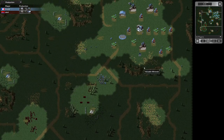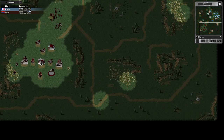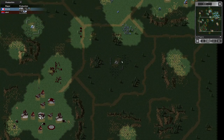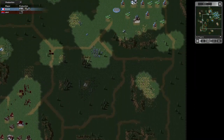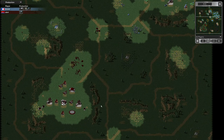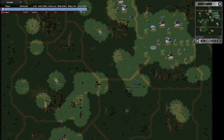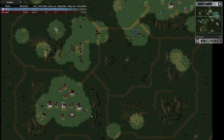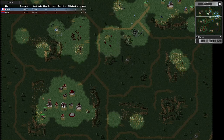My opponent's got his engineer down there and it looks like mine is still around. He didn't capture the oil derrick, so it's two oil derricks to me and zero to my opponent. He doesn't seem too bothered. Army values are now 11,000 each — how is he keeping up when he's got so few ore trucks and he's not expanding?